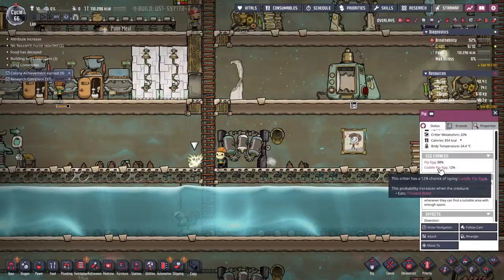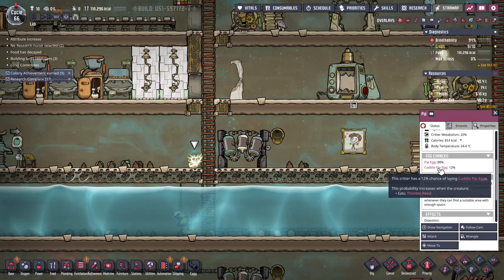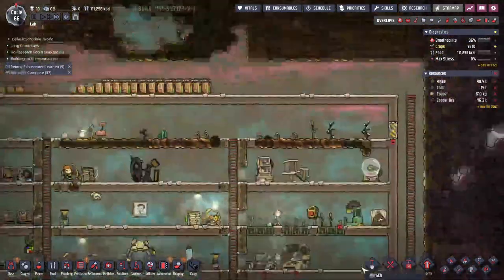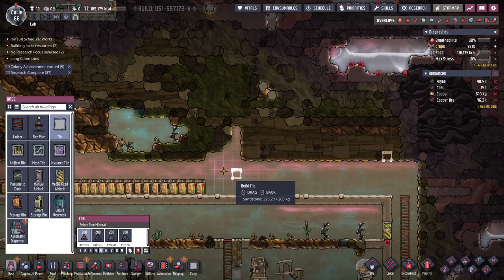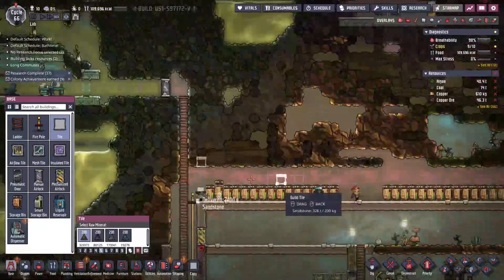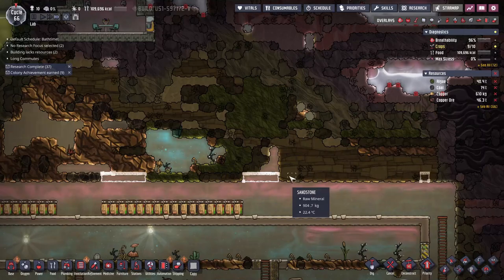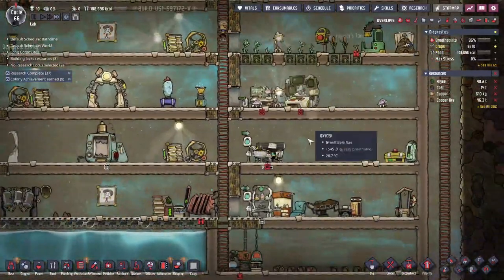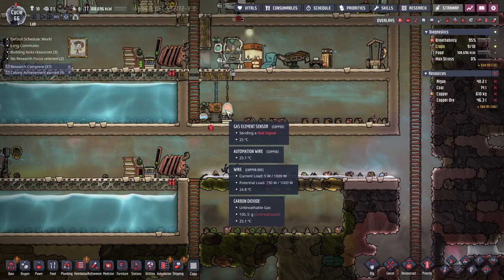Cuddle pip egg — it's thimble reed. You guys are geniuses. We are just going to have the most amazing base — we're going to have all the animals and all the friends! Here we go — one, two, three, four — ta-da! And I'm not going to replace all the flooring so the little pips can plant things up there, though I will have to maintain them.